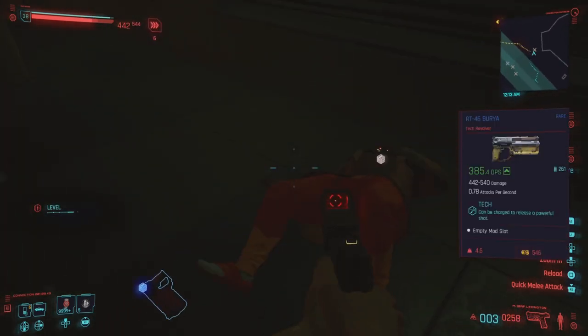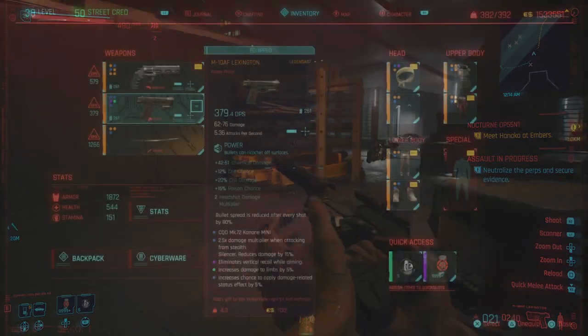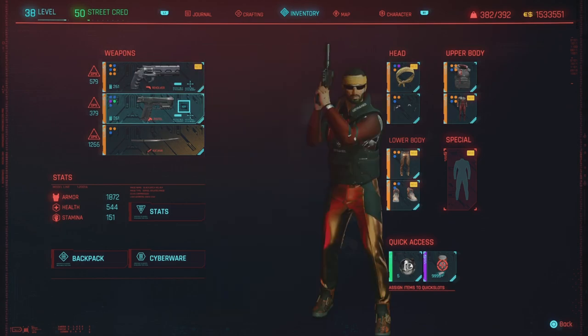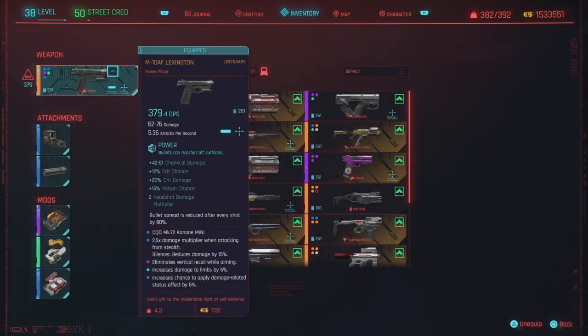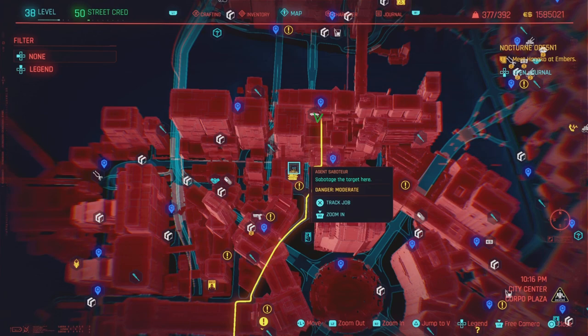This weapon is one that you can actually buy from the store, but you're going to be saving yourself a lot of money. On top of that, it's a pretty nice pistol — we're talking about the M10AF Lexington legendary automatic pistol. You can pick this up inside of a mission, or you can buy it from one of the vendors, but we're not about that life.